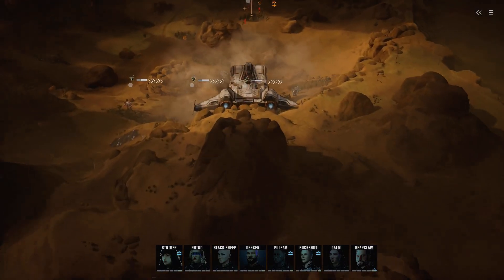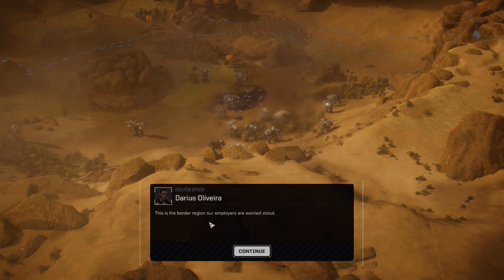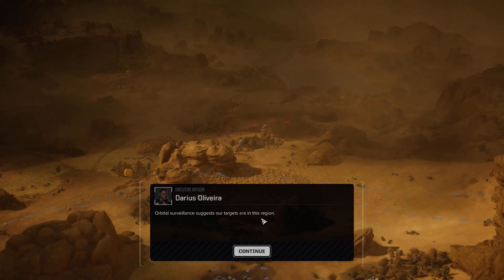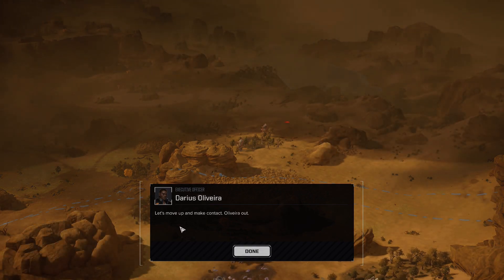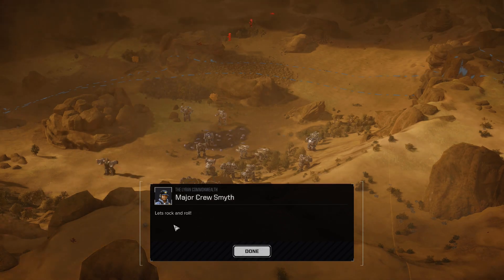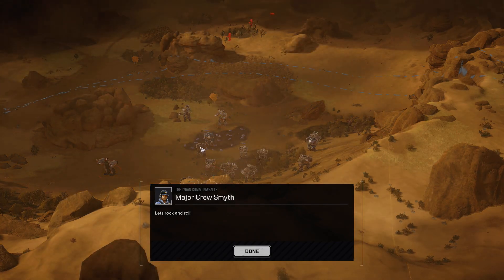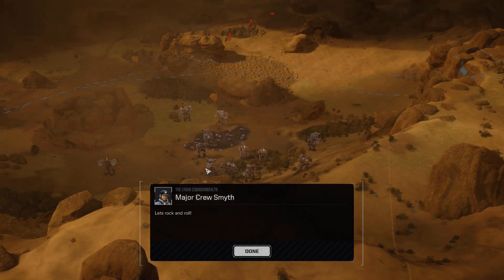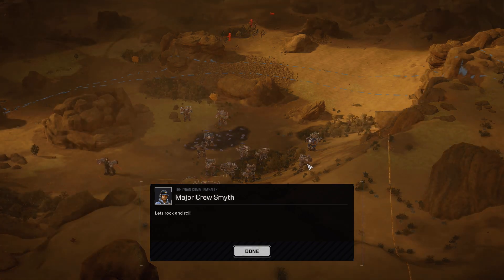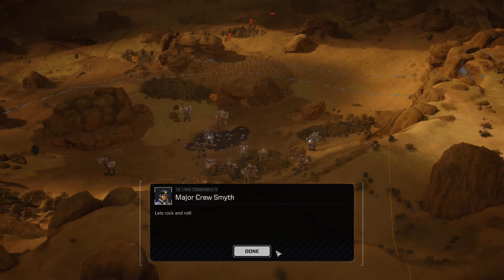Enemy contact immediately — but we have evasion. This is the border region our employers are worried about. Orbital surveillance suggests our targets are in this region — you don't say, I can see them already. Let's move up and make contact. Already done, way ahead of you. And we have friends with us — they might be in some actual interesting mechs, because I think there's a lot more Stalkers here than just mine. In fact there's another Stalker there.